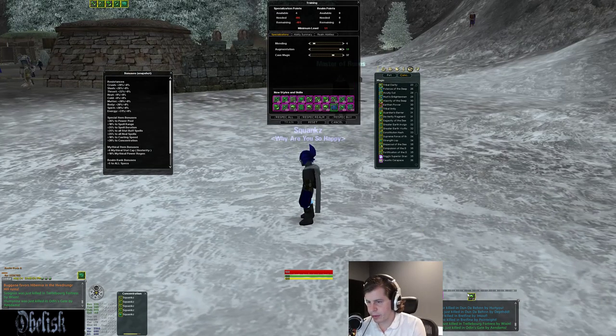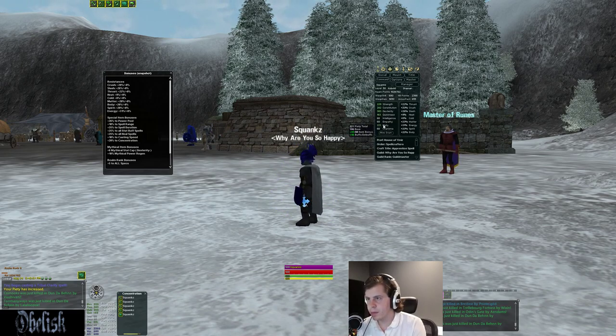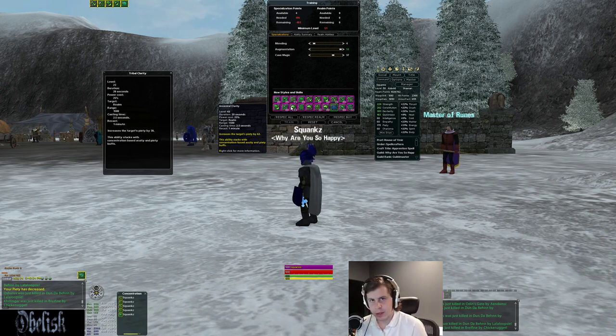So if you have a big spec nuker like someone using a 209 nuke or a dark RM using a 219 nuke and they get open, throw the acuity buff on them. It's a low duration 20-second buff with a minute reuse, so you have to be selective about when and who you use it on, but this will create some big spike damage for your group. Good on nukers that benefit from extra piety.